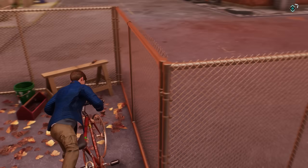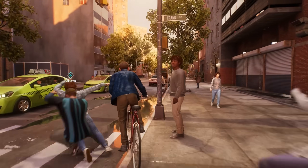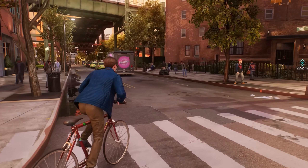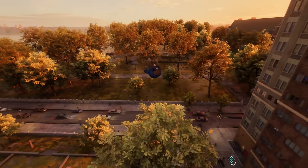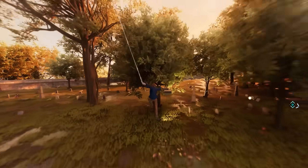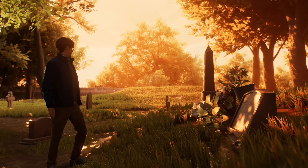Besides that, the bike back in Astoria is still completely available and will spawn as usual — you can also abandon it freely, unlike the bike Peter starts with. You can also visit Aunt May's grave, which obviously makes no sense because in this timeline Aunt May should still be alive. However, Insomniac likely didn't anticipate players completely breaking through the barriers and visiting the entire present-day city.